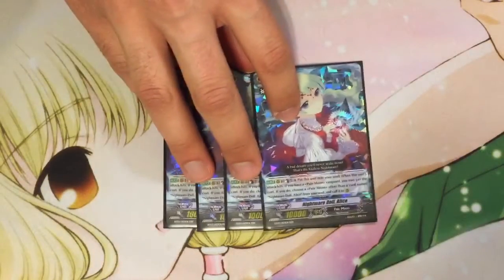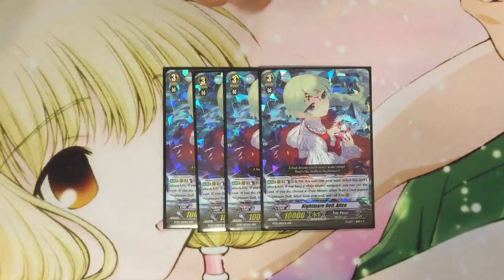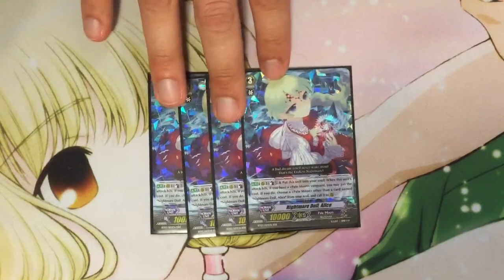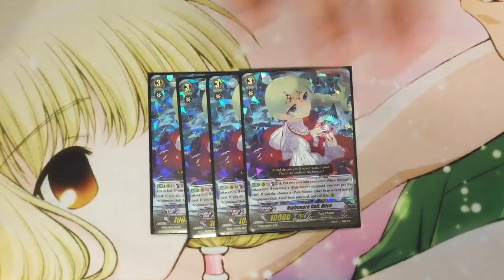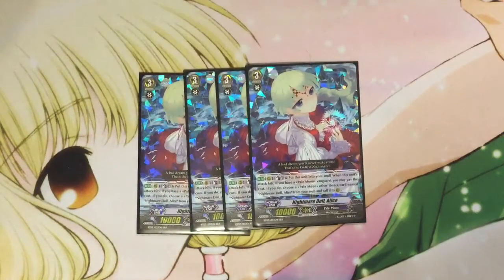Also for Nightmare Doll Alice, the main card of the deck — Counterblast 1, when they attack it, you put her into the soul, choose a Pale Moon from your soul, call it to rear. It's just really good pressure. You can't call Alice itself, but it's game winning as long as you have your Counterblasts.